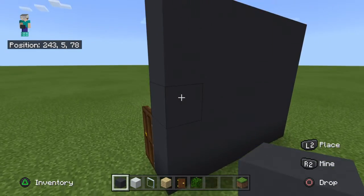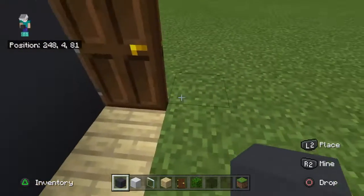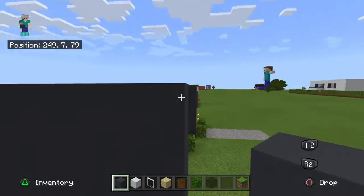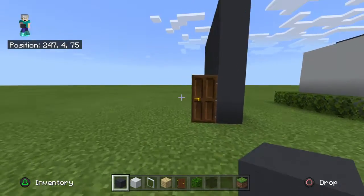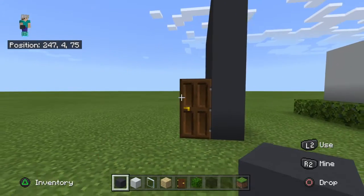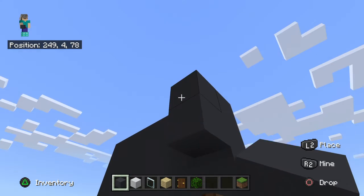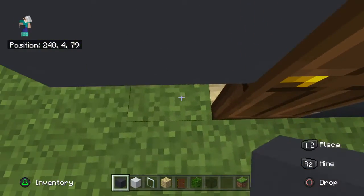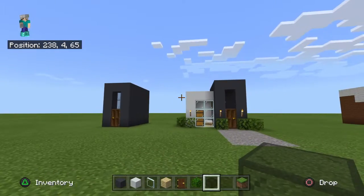It wants to be five blocks high — one, two, three, four, five. And then what you want to do is build a frame from the top. From the angle where the wall is on the right side — what I'm classing as front — you want to place two blocks sticking right out the top, like that, and then bring that down to the ground as a way around the door. And then in that area, you want to get your black stained glass and just fill it in there.